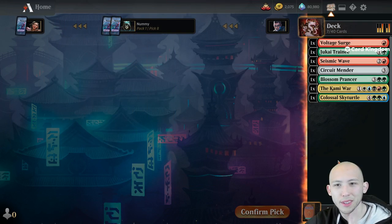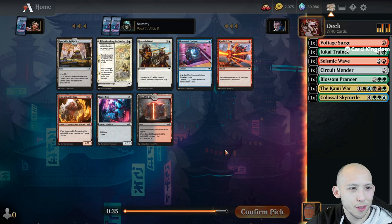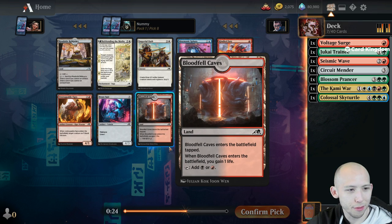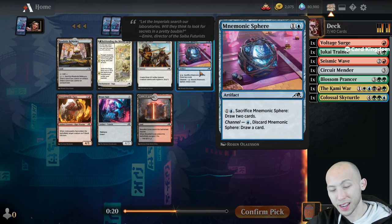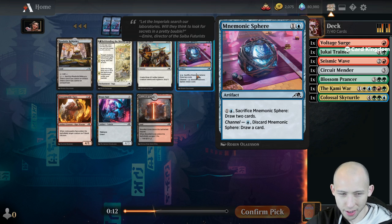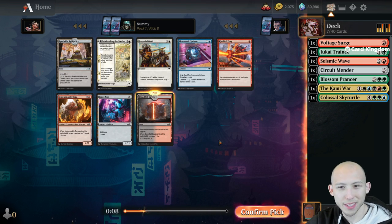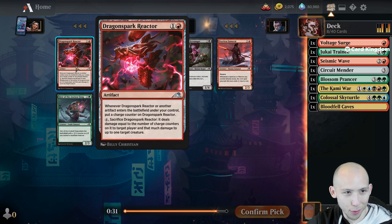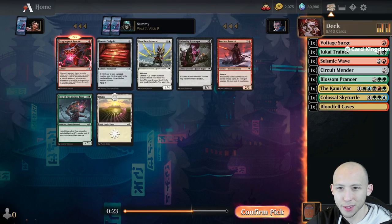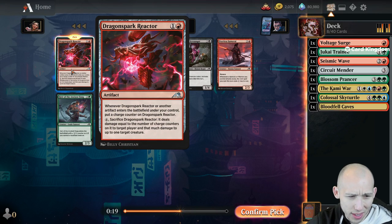Let's take that Voltage Surge. We could just take the Bloodfell Caves for some fixing, or the Mnemonic Sphere. I had the craziest red-blue Artifact deck today on stream - some of the artifact cards are nuts. Because this is day one of the format, this is the day to expect to get some really strange picks. I would not expect to get Voltage Surge super late as the format progresses.